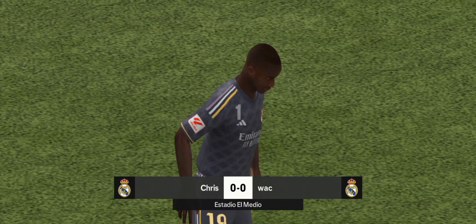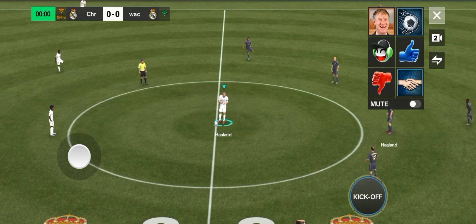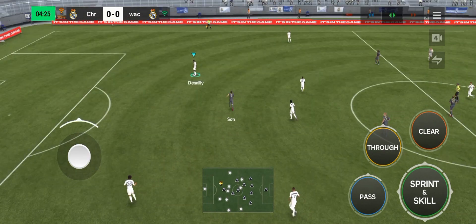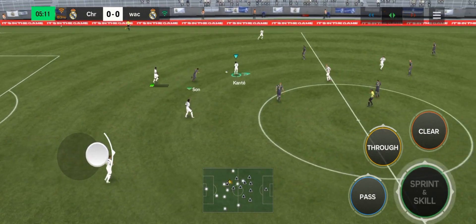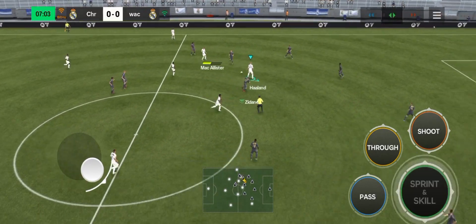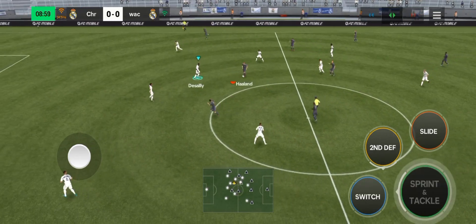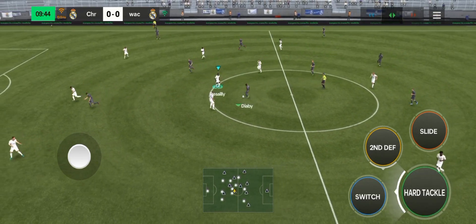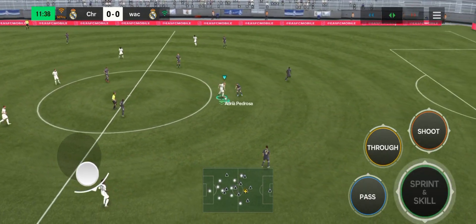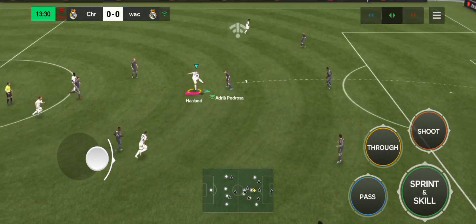The best camera angle I recommend in FC Mobile is the fourth camera angle. As you know, we have the first, second, third, fourth, and fifth camera angles — I recommend the fourth. It allows you to see everything going on on the field, every player, so you can pass to them and also defend well. Use the fourth camera angle and it will really help you score more goals and defend well.